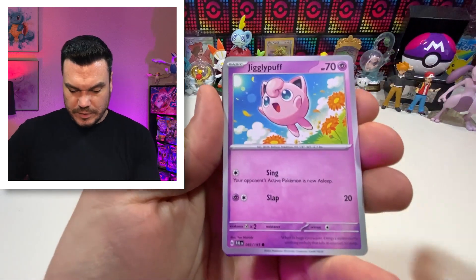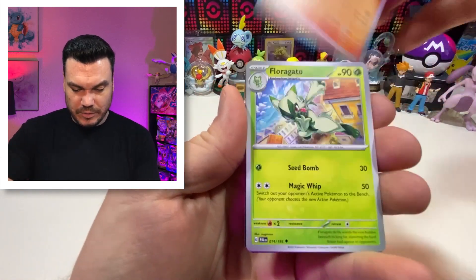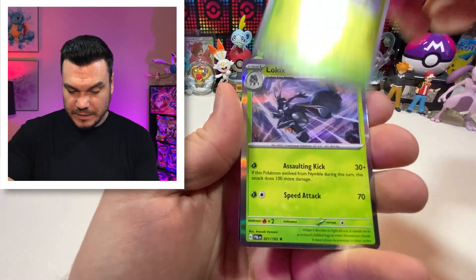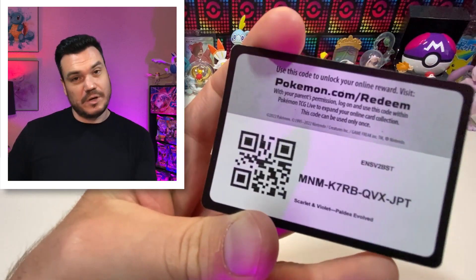Combi, starting us off: Jigglypuff, Giraffarig, Tropius, Pyroar, Floragato, Meowscarada, Artisan, Tarantula, and a Lowkix. Code card.